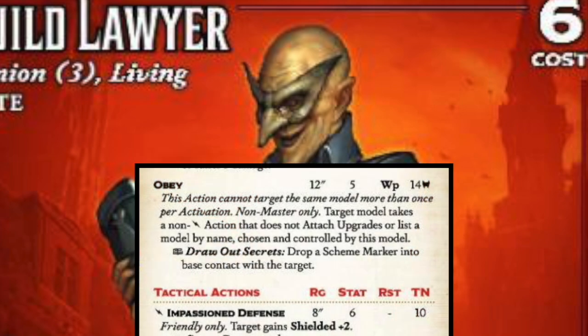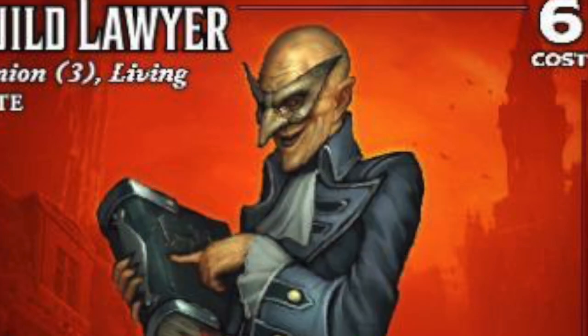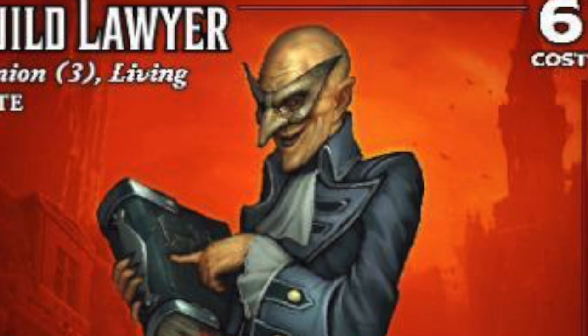You can also get draw out secrets, putting scheme markers down where you need them. Impassion defense gives shielded to help protect your stuff, possibly draw cards with do it again. And then sharp wit lets you put slow on models so they can't get to points to interact or to kill a model — it just makes them really good. Guild Lawyers are never a bad option; they do lots of really good things. Even out of keyword, definitely recommend bringing the Guild Lawyer.